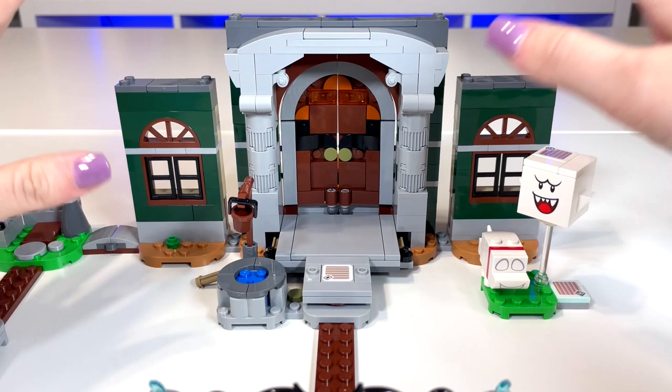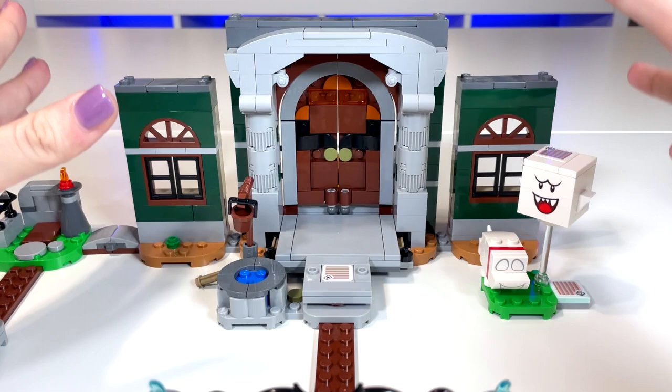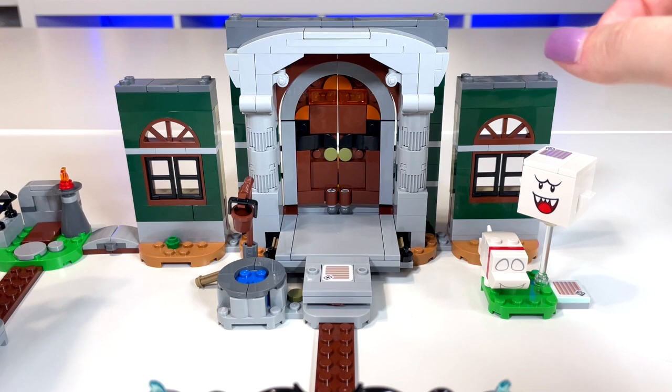This is the main part of the build — the entryway to Luigi's Mansion. There's a lot to see here and I actually like this a lot more than I thought I would. I love the bigger builds like this rather than the play sets and a bunch of plates just connecting platforms together.